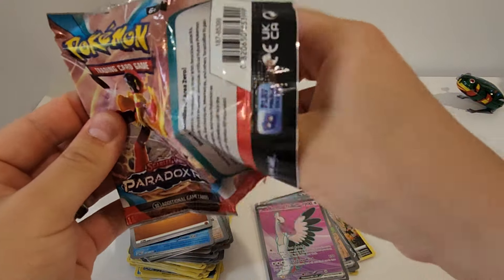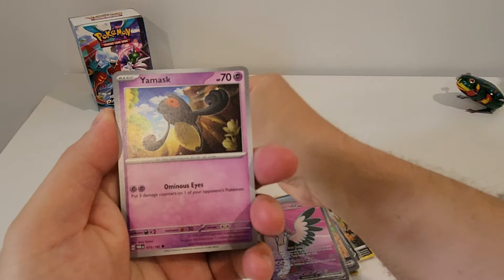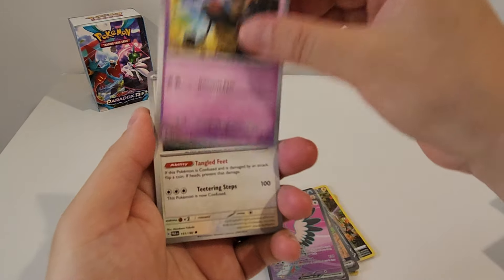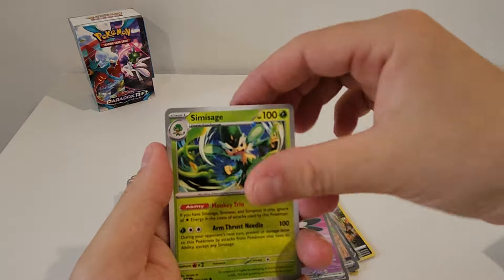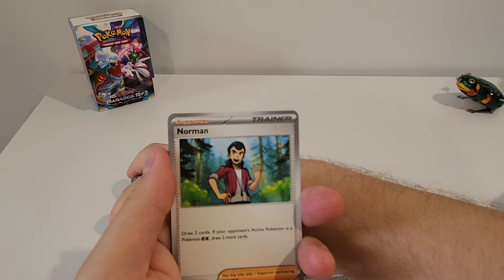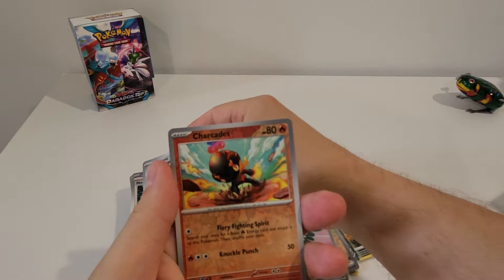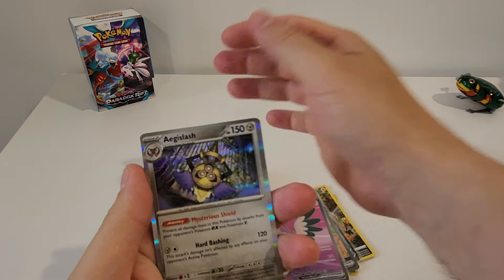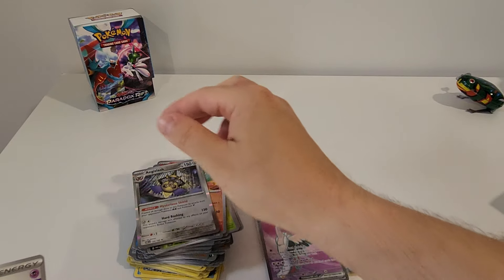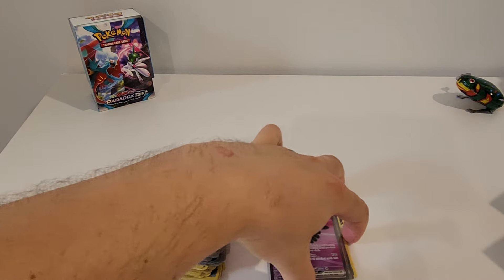Last pack of Paradox Rift: Noibat, Yen Mask, Spinda, Tinkatink, Absol, Simisage, Norman, Durant Reverse, Charcadet Reverse, and an Aegislash Hollow. That's that — let's move on.